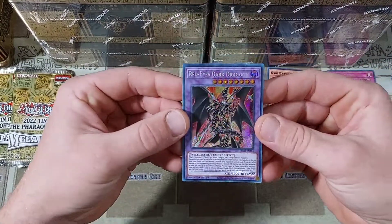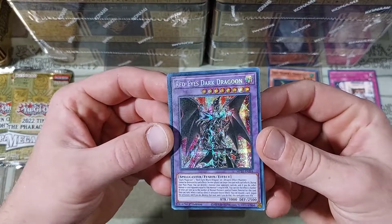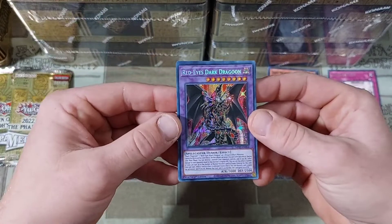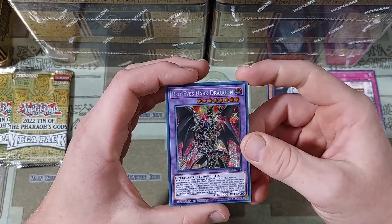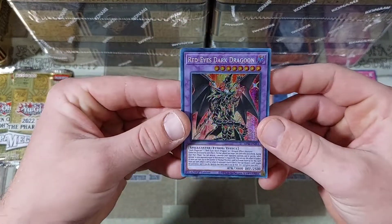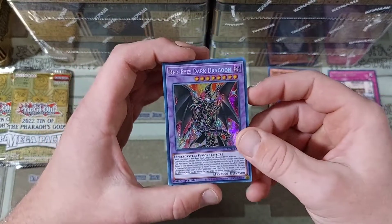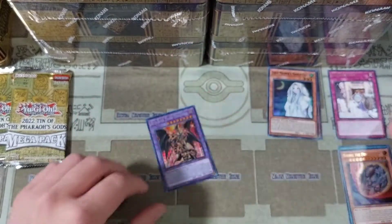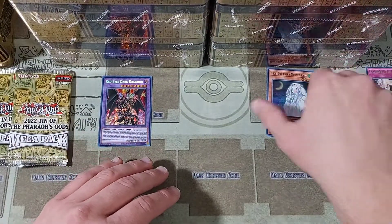Following up right there with the Red Eyes Dark Dragoon. Oh, that looks pretty darn nice in the prismatic secret rare foiling. It was originally an ultra rare when it came out two years ago in 2020, so this card has been around for a long time. We've already had it in ultra and starlight, and now we are getting it in the prismatic. That's the first prismatic Dragoon that I have pulled so far. Very, very exciting.